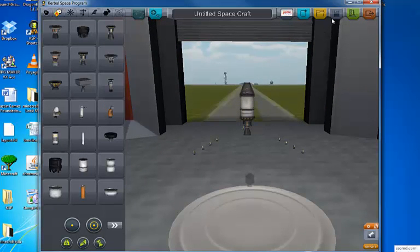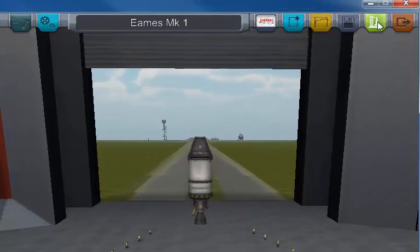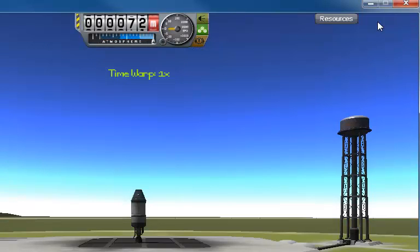I'm going to press save. Let me name it first — I'm going to call it the EAMS MK1. MK stands for Mark, as in version. And I'm going to press launch. This will bring us out to the launch pad. So here we are out on the launch pad. We've got a lot of things going on right now, but not too bad — I'll explain it to you as we go forward.